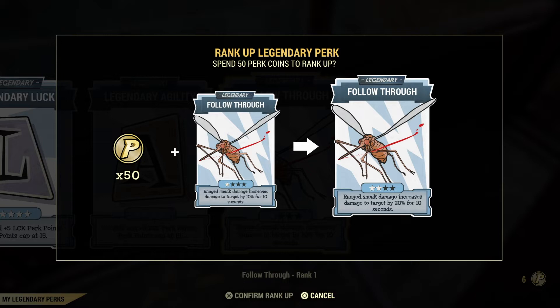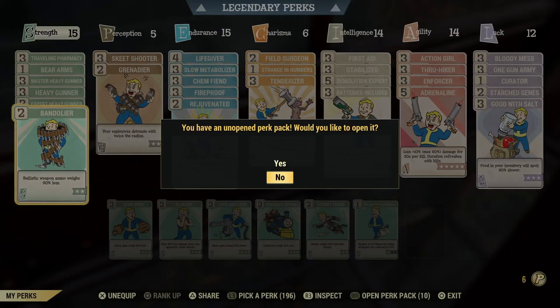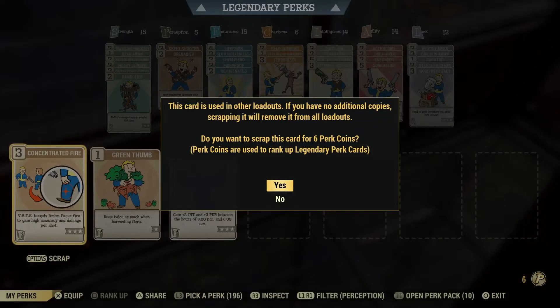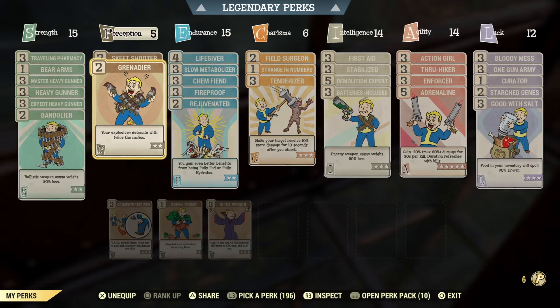It's going to take you 300 perk points to level up a legendary perk card to maximum. To get perk points it's really easy — what you need to do is scrap perk cards. For example, you can see the option to scrap it and it gives you 6 perk coins for that card. You're going to need to scrap a bunch of perk cards to get enough perk coins to level up your legendary perks. It's going to take a long time but it's worth it.